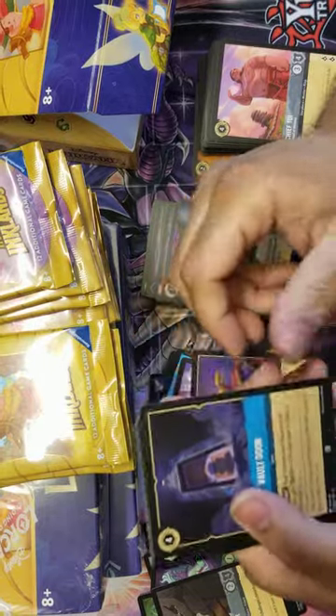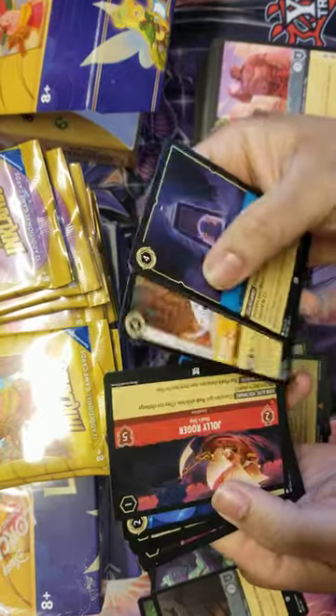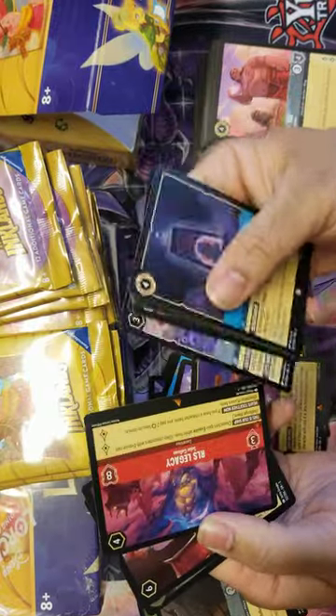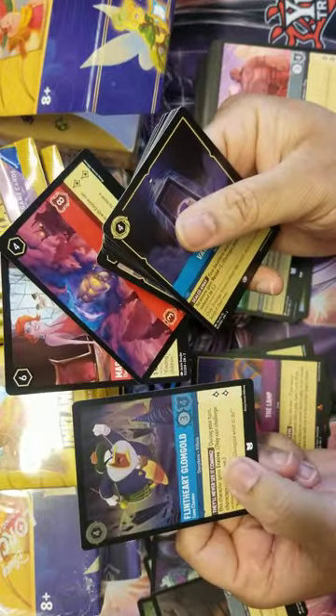Next pack: Vault Door, Sad Boy Eeyore, Milo Thatch, Forbidden Mountain, Patch, Jolly Roger, Genie, Captain Hook, RLS Legacy, and Madam Medusa - really good reds right here - and a holo Flinthart Glomgold. We'll take those.